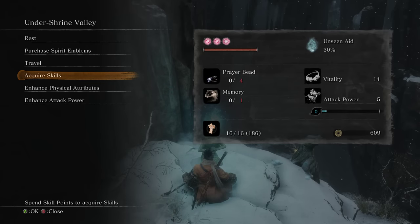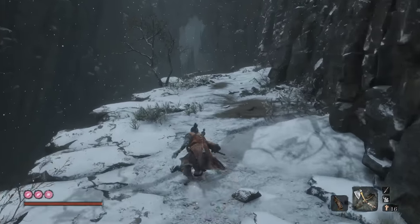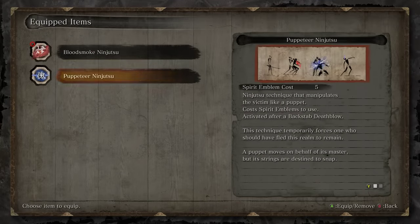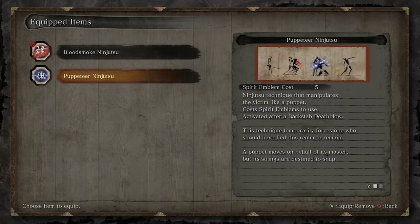What is happening guys? Welcome back to the walkthrough and we're ready to continue on looking at Sunken Valley. From the shrine, the first thing we're gonna do is actually go backwards, and before we even do that, let's switch up our ninjutsu to Puppeteer. Puppeteer is not only cheaper, only costing five spirit emblems as opposed to six, but it's honestly one of the most broken, OP abilities in the game.